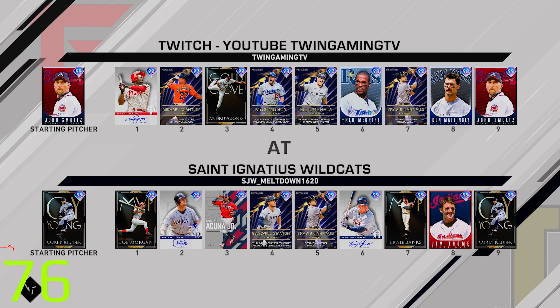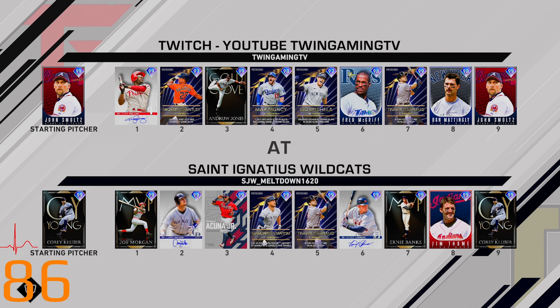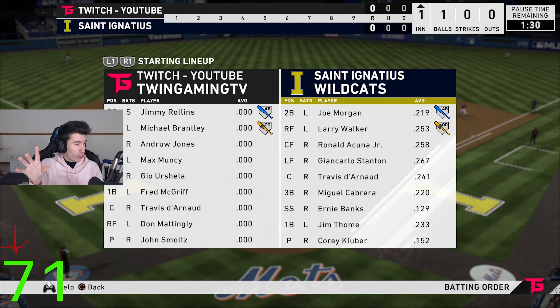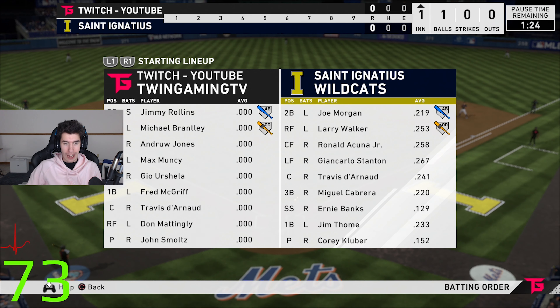We are the white team, obviously trying to win this game. John Smoltz is my starter — we're facing Kluber. I suck against Corey Kluber. He has Joe Morgan, Larry Walker, John Carlos, Travis Darnot, Miggy, Ernie Banks, Jim Thome, and Kluber on the mound. Everybody on our lineup has a zero average — I've never used any of these guys.